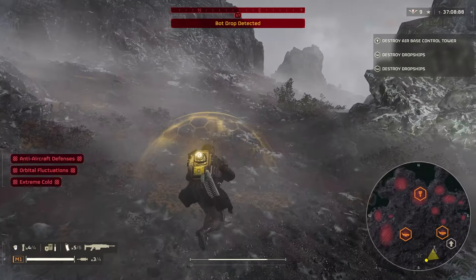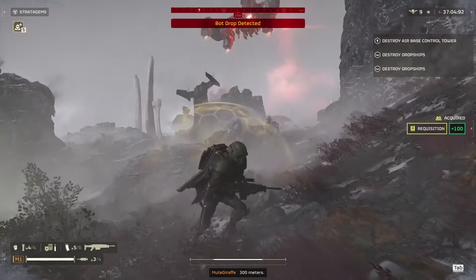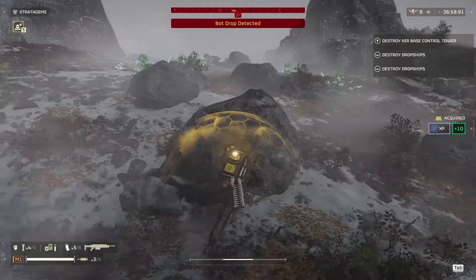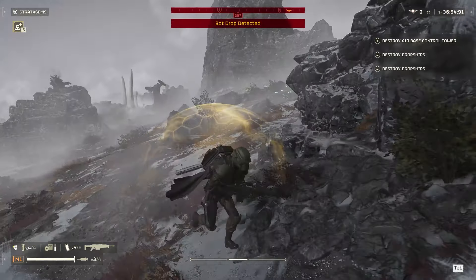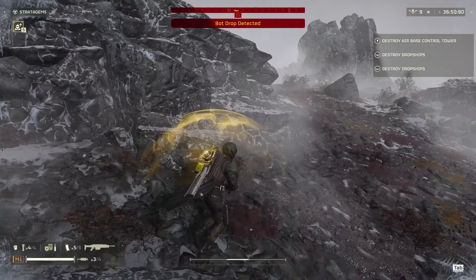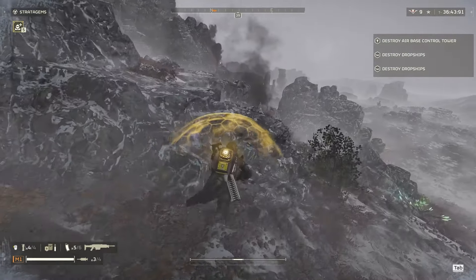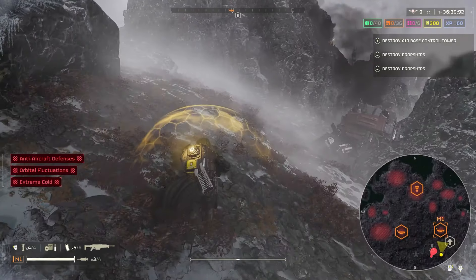Now that I've baited that out, I can head back to these dropships and hopefully have no bots behind me if I can run away fast enough. Always best to avoid those bot drops when you can - it'll make your mission ten times easier. From what I've found, the easiest way to bait them out is just toss an eagle strike into a base like that. The moment it lands and the red beam goes to the sky, they'll usually bot drop and you can just be gone by then if you tossed it well.